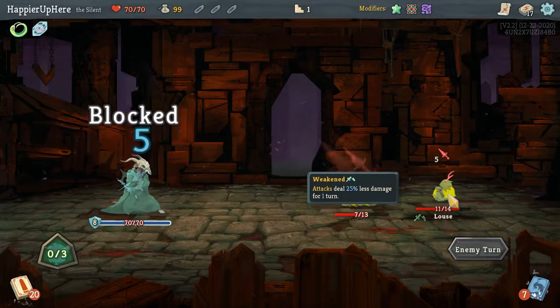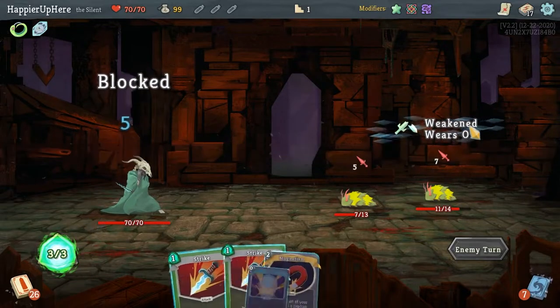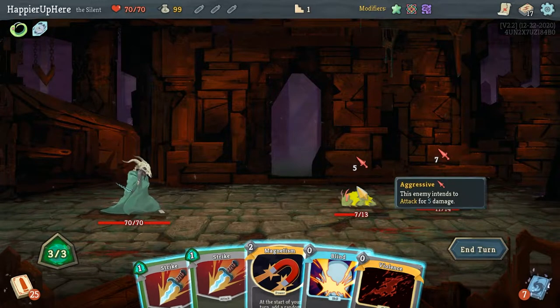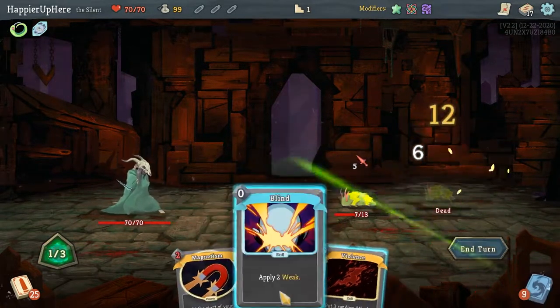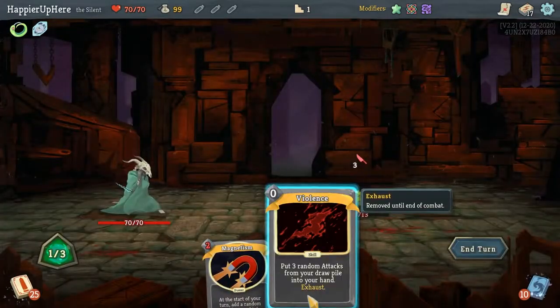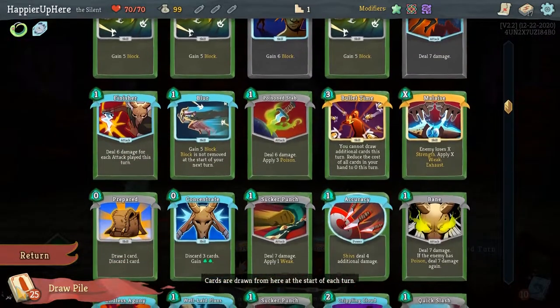If it's the Slime I need to pick up some good attack cards — powerful attack cards ideally. I could kill one of them — let's kill the back liner and do Blind. What will Violence give me? It gives three random attacks — I thought it would be in order, but no, it's random.